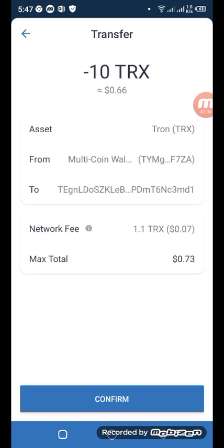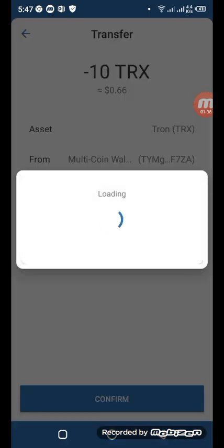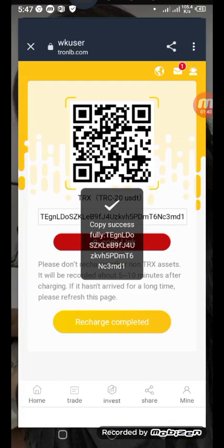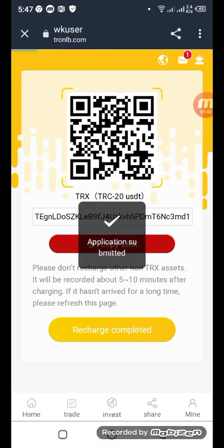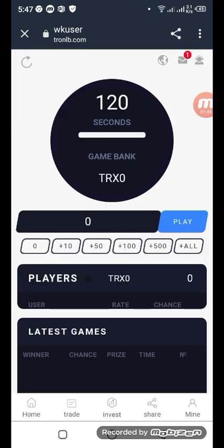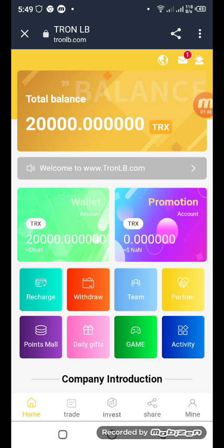You can see the deposit has been successfully submitted. Confirm, then come back to the home page. On the home page click 'charge complete' by confirmation — you have successfully submitted your deposit. The deposit limit information is shown here.